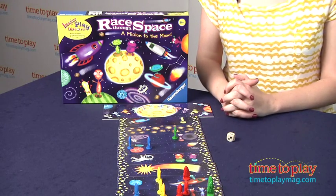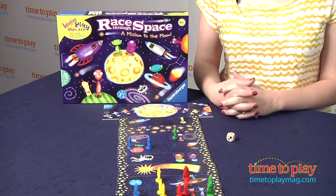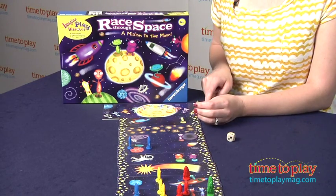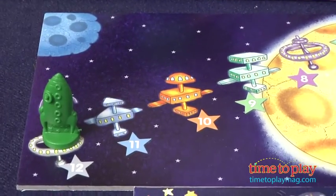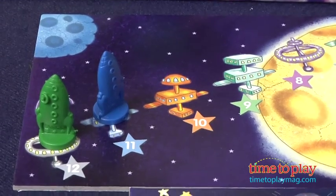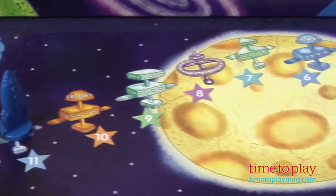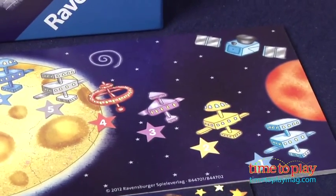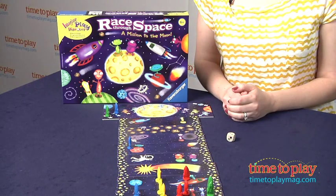So we just wanted you to have some idea of how we played the game. Now, at the end of the game, all of your rockets are going to be on these different space stations on the moon. So if this guy is the first to reach the moon, he has to go to space station number 12 — that's the highest point value you can get. The second rocket goes to space station 11, and so on. When everybody is on the moon and on a space station, you count up all of your points, and the player with the highest points wins.